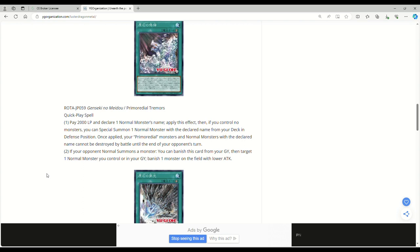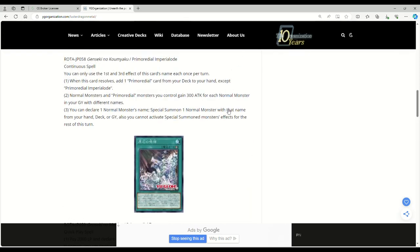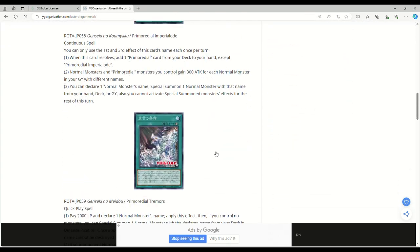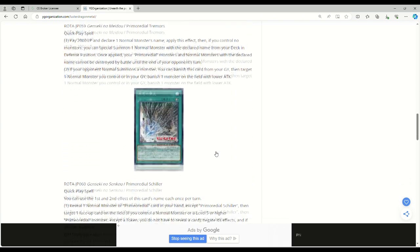Next up is Primordial Tremors, a quick play spell. Pay 2,000 life points and declare one normal monster's name. Then, if you control no monsters, you can special summon one normal monster with the declared name from your deck in defense mode. Once applied, your Primordial monsters and normal monsters with the declared name can't be destroyed by battle until the end of your opponent's turn. If your opponent normal summons a monster, you can banish this card from your graveyard, target one normal monster you control or in your grave, and banish one monster on the field with lower attack. Something I just thought of — this is actually kind of indirect Exodia support, because the four limbs besides the head are all normals. You can pay 2,000, declare a piece of Exodia, and as long as you control no monsters, just cheese it out. I don't think that's what will be played, unless there's something I'm not immediately seeing.